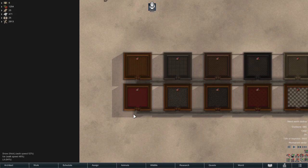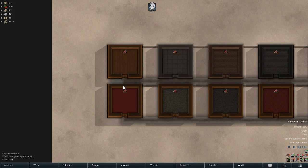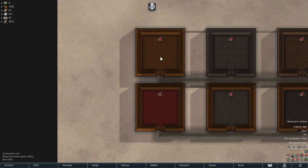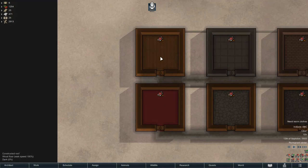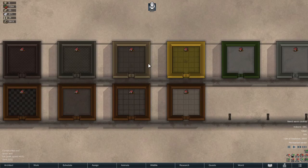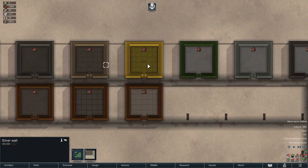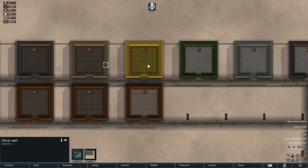Flammability of floors matters too, especially in a power-dependent base. Only three floor types are flammable: wood flooring, carpet, and fine carpet. Wood flooring is less flammable than carpet but still burns. Interestingly, steel walls are flammable, but steel floors are not — and the same goes for silver and gold: flammable as walls, but not as floor tiles. So you could combine a gold floor with a jade wall for two non-flammable options.